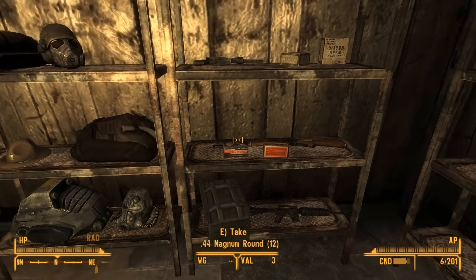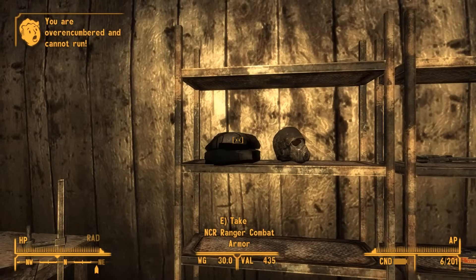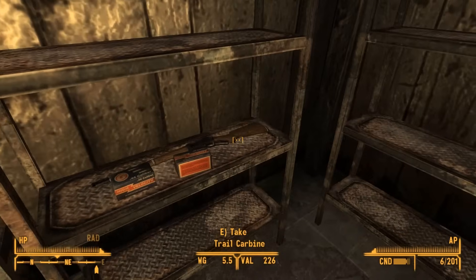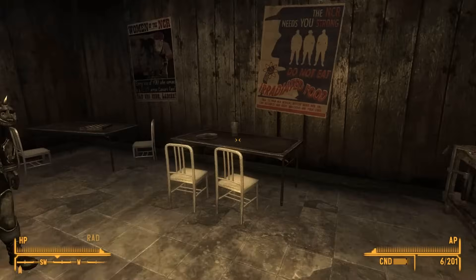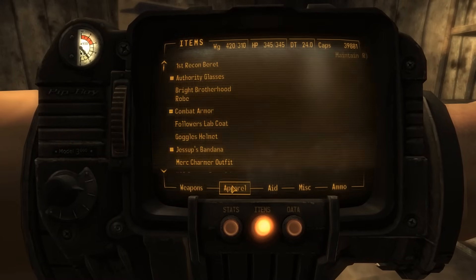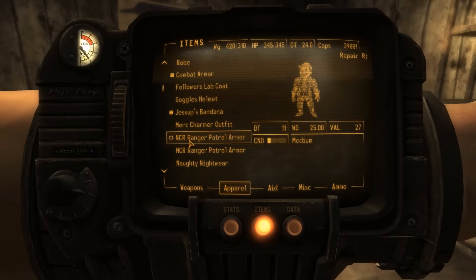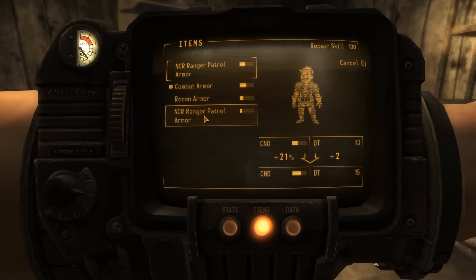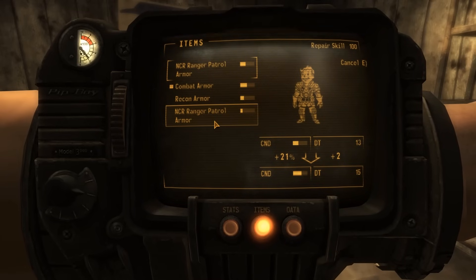Yeah, it has an assault carbine, the salvaged armor like I said. And a second piece that's pretty cool — kind of looks like leather reinforced sheriff armor. It's pretty cool, I like that armor as well. Here you will see me repair some stuff. I think I actually deleted an item, so I had to reload the save to get all the items. You can repair with similar items, so those are NCR items that I can repair.